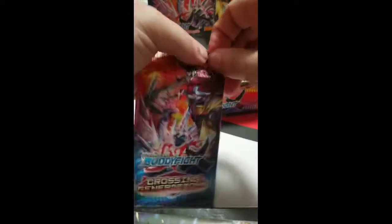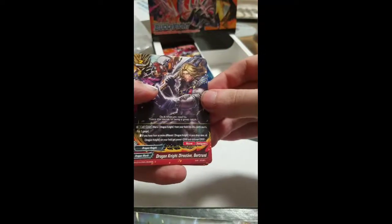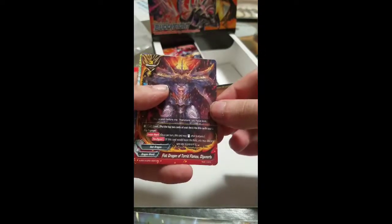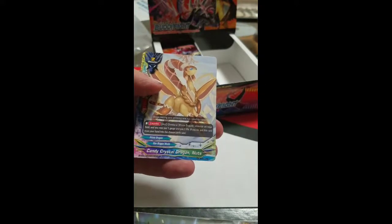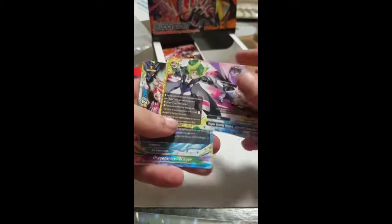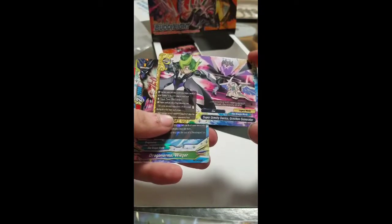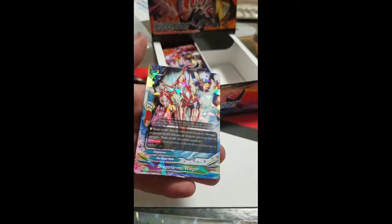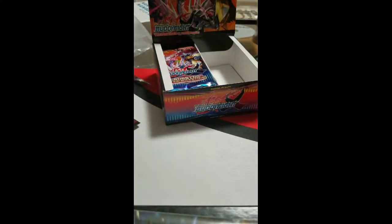Last pack on the right side — what can we end with? Dragonite Directive Batard, First Dragon of Terror and Flames or Class, Candy Crystal Dragon Nuts — that's 14 — Super Gravity Device Gravitation Generator and Dragon Arms Wilger. Not bad on the right side.